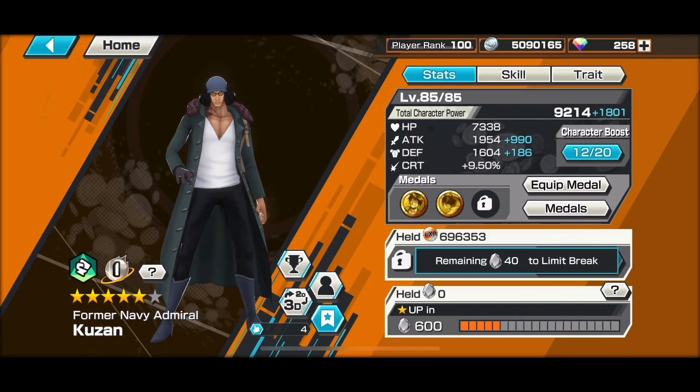Hello, this is PNG, welcome to my One Piece Bounty Rush videos. Today I'll be playing the brand new released former Navy Admiral Kuzan, or Aokiji. It was a surprise for me this morning because I thought he would be similar to the League — a red unit, a defender plus a color unit.